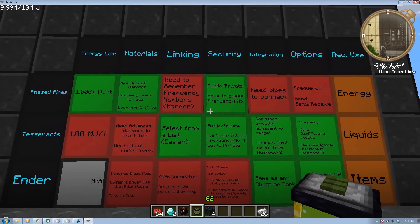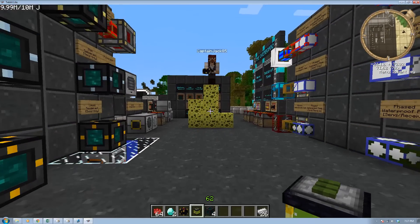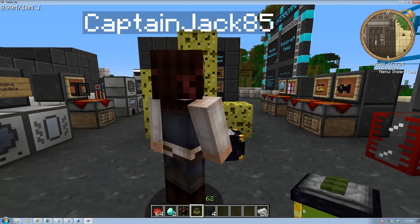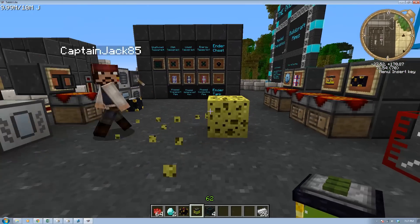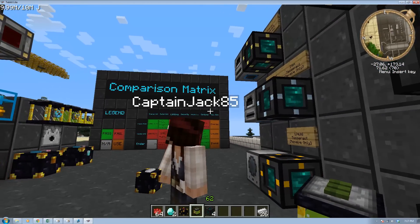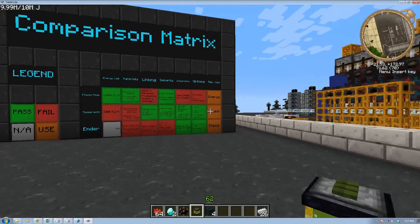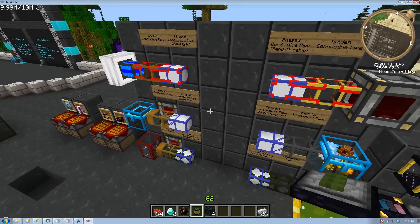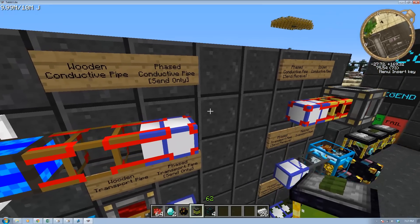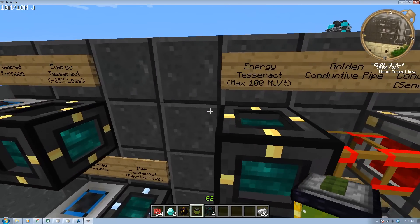So what are the final recommendations? Phased conductive pipe is the best way to move power because there's no power loss — though that's only in Tech-It-Lite; in Feed the Beast Ultimate you'll have to use an energy Tesseract. For liquids, Tesseracts are the best choice due to the named frequency system, though Ender tanks are way cheaper and easier. For items, Ender chests are definitely superior for cost and ease of use — you can slap one right on top of a quarry, have another in your base pulling all the stuff out, no pipe needed.